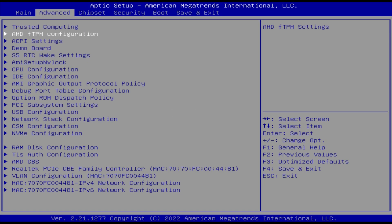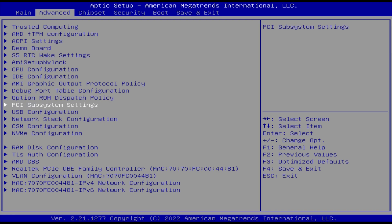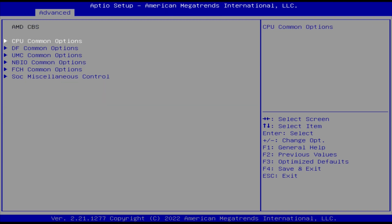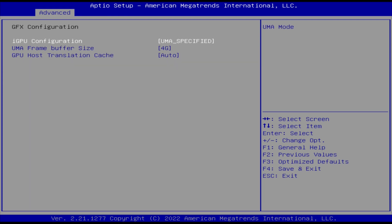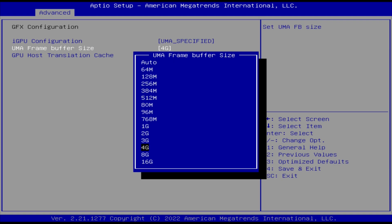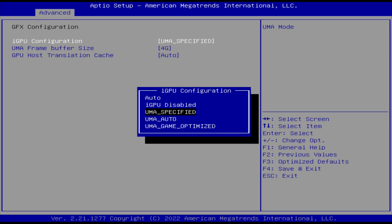You simply load into the BIOS by hitting the delete key, move over to Advanced, and then scroll down to where it says AMD CBS. You go down to NBIO and there should be a Graphics Config. You'll have an option that says IGPU Configuration, which will be set to Auto — you need to set it to UMA Specified. Then go to the Frame Buffer Size and set it to 4GB at least. That's what it needs to be set to to get this to work.